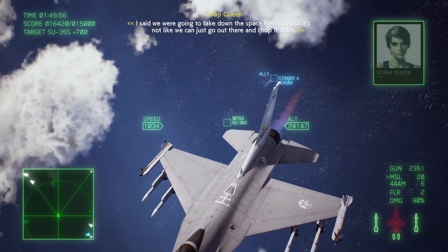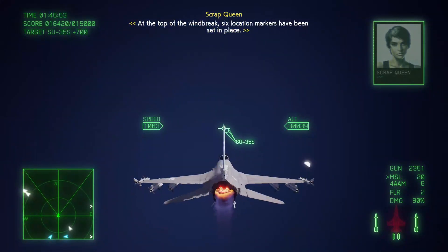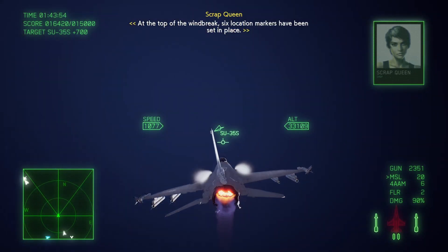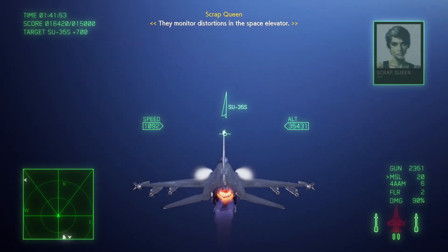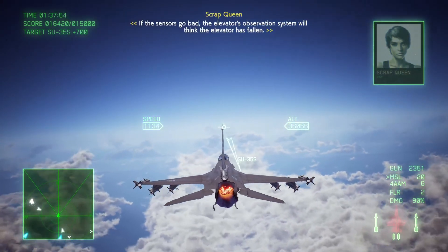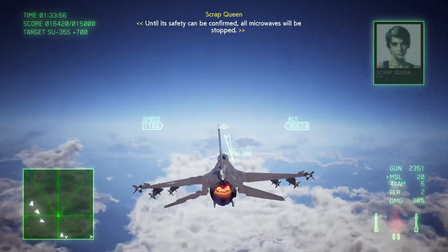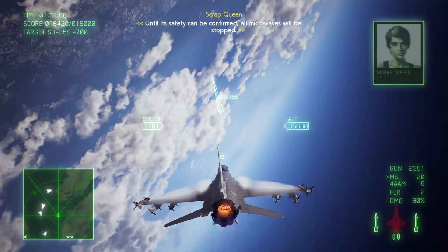We said we were going to take down the space elevator, but it's not like we can just go out there and chop it down. At the top of the windbreak, six location markers have been set in place. They monitor distortions in the space elevator — those are the locations we need to target. If the sensors go bad, the elevator's observation system will think the elevator has fallen, and all microwaves will be stopped.